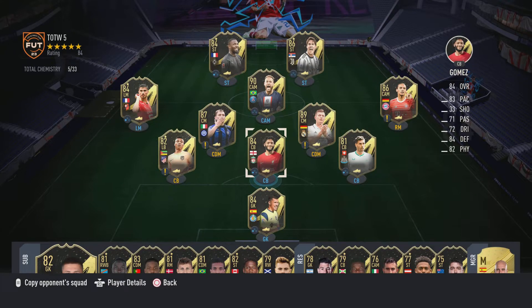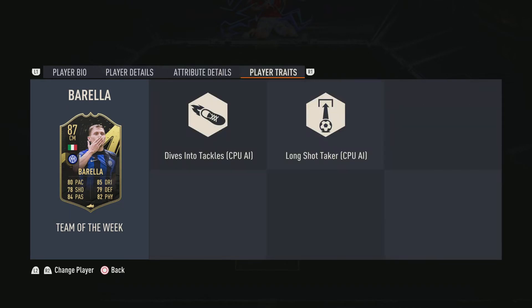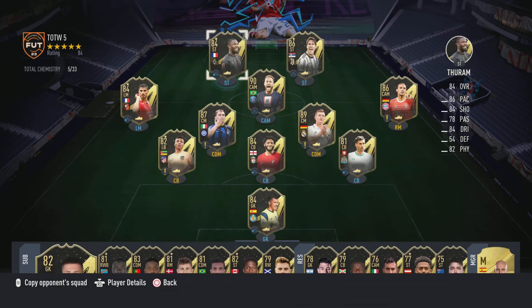If you get JR Gomez in your red picks, that's a good centre back. Barella is a good one to get in your red picks too. And obviously Neymar is the standout.